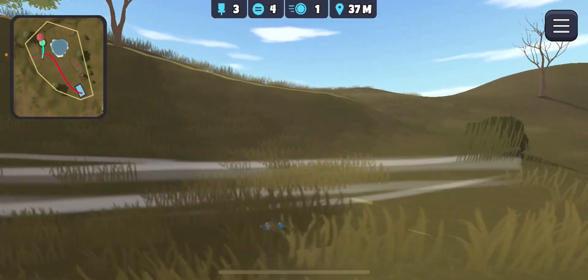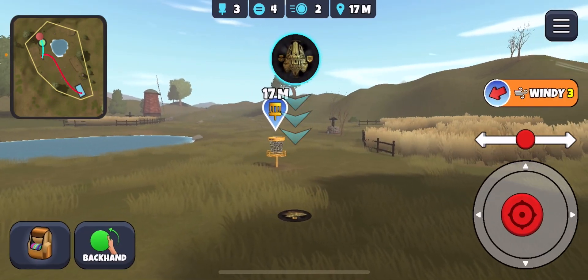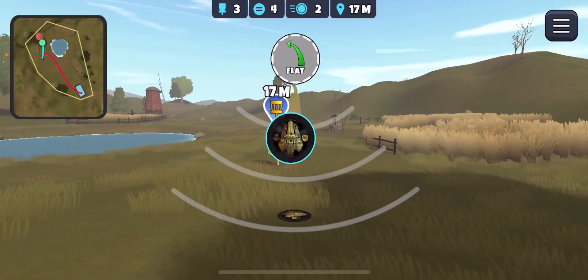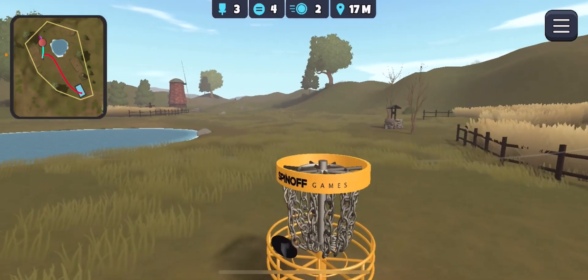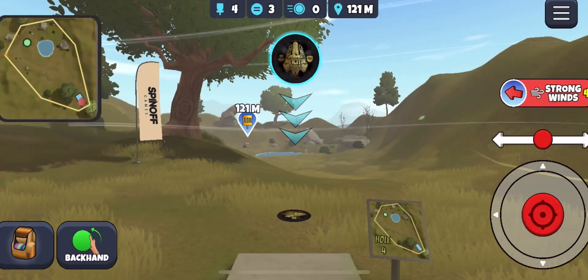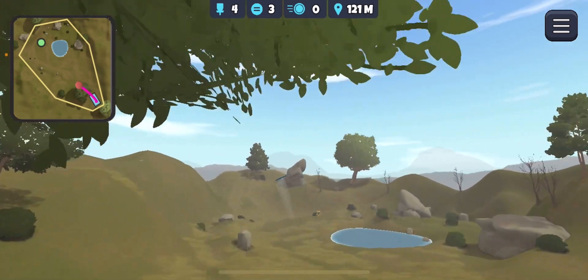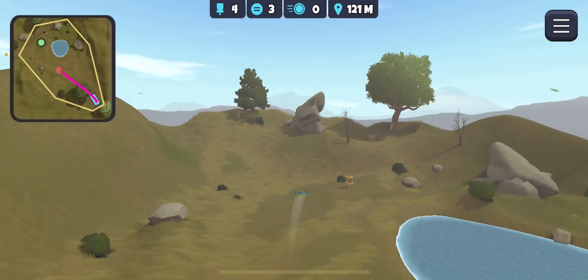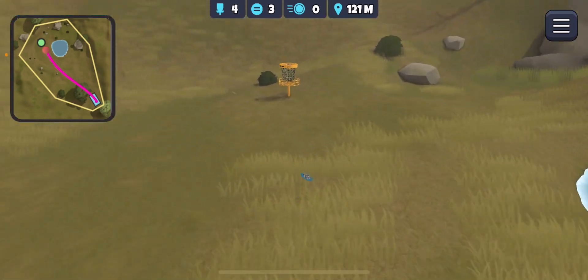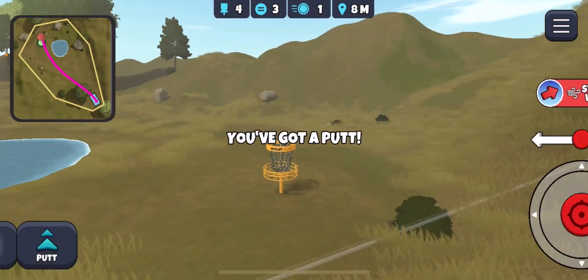That was very gentle, and even then it still ended up going through. Birdie it is, moving on. This one here we're gonna go forehand — big forehand — just let it come check up near the basket. I normally go skip here, but with this wind a fade works just dandy.